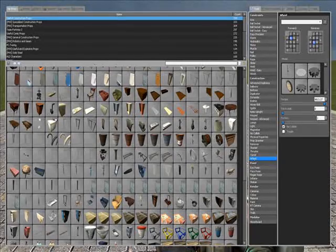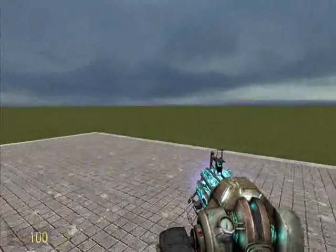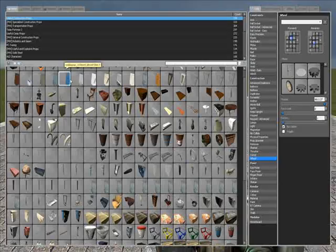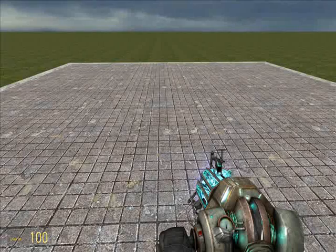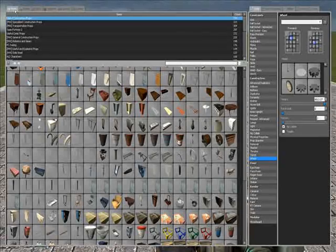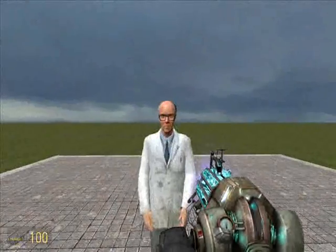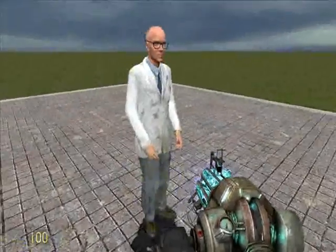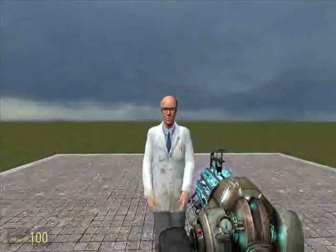This is basically all you need to know right now: spawn anything you want, move it around, freeze it. You have the props that you can spawn, and you also have the NPCs. You can spawn any kind of NPC. An NPC is something that controls itself — you don't control them unless you have an add-on for it.